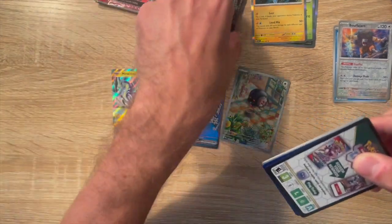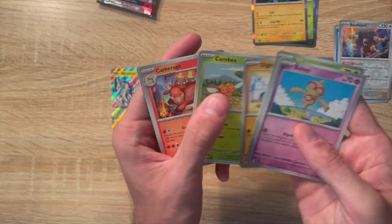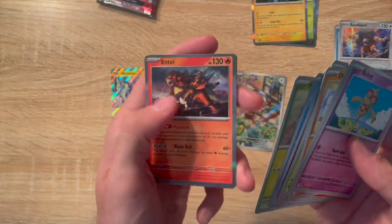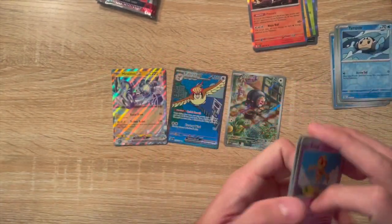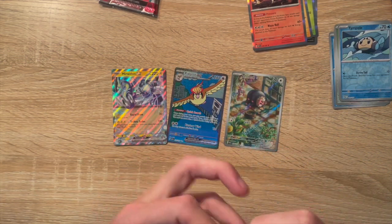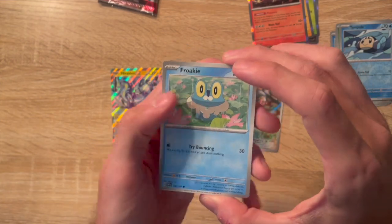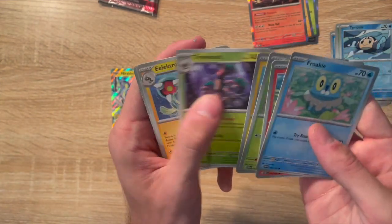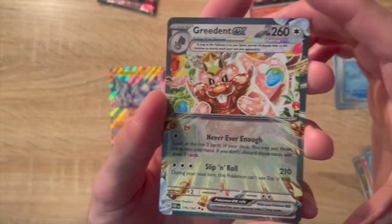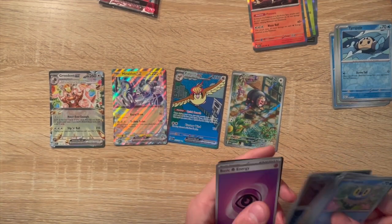We've got four more packs, this one included. Let's see if we can keep it rolling. Ente holo rare — I like that, I really like that. Toad School, Dark Rye, Greedent EX. Wow, man, we are getting some good pulls here. So we've got two EX cards now and they're both very good.